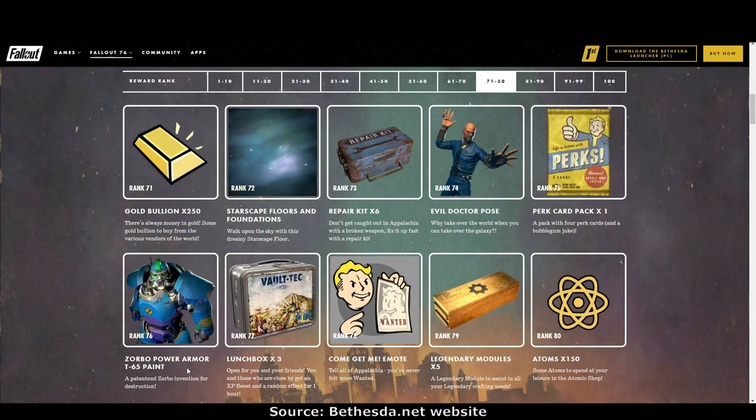Rank 76: Zorbo Power Armor T65 paint. Rank 77: lunchboxes times three. Rank 78: the come and get me emote — I like that one, I love emotes. Rank 79: legendary modules times five. Rank 80: 150 atoms.